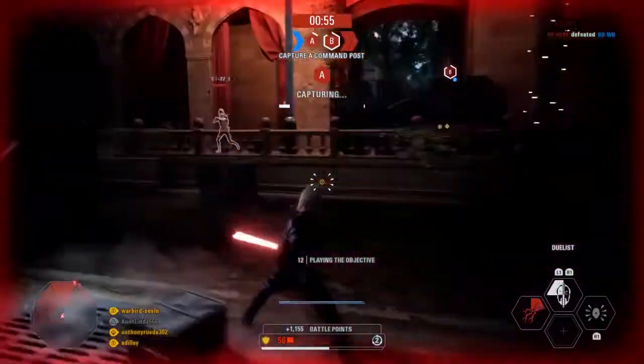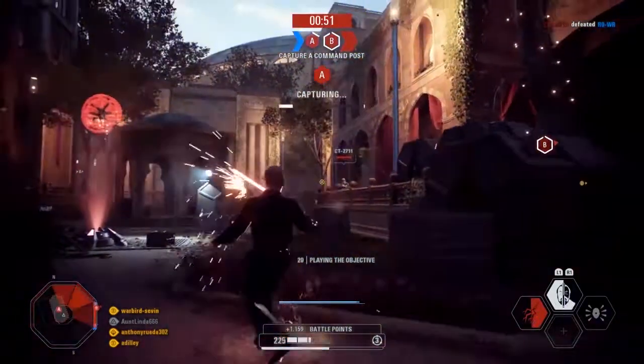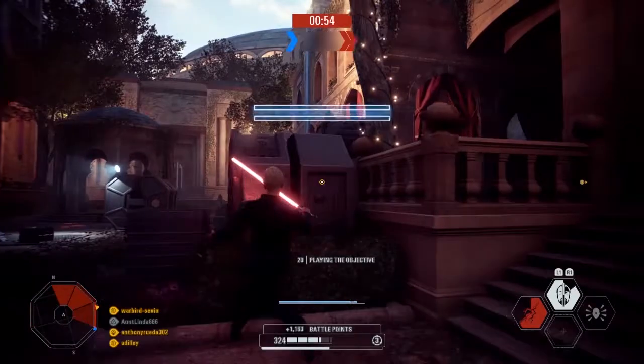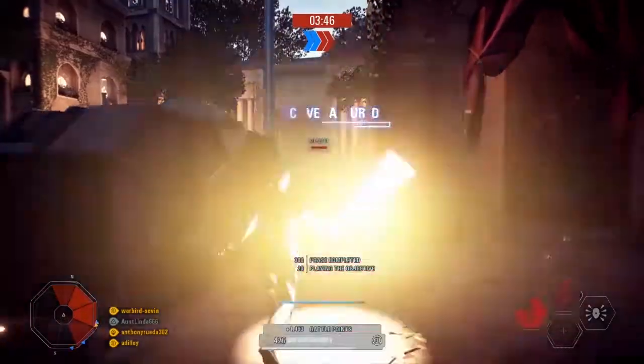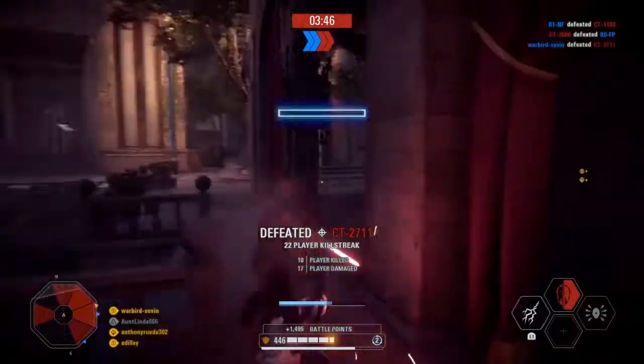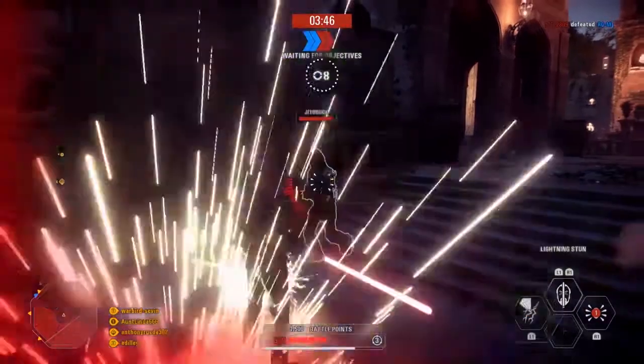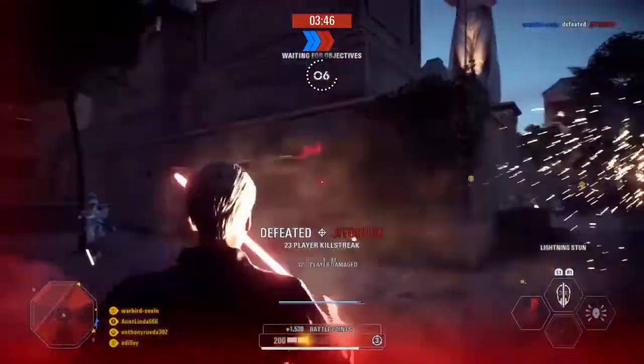Using that ability is kind of like Darth Maul's choking and Force Push — he stands still for just a second while targeting that player, which can leave you exposed to blaster fire as well as saber strikes. So I typically stay away from it unless I'm targeting a big health player, such as an Enforcer.